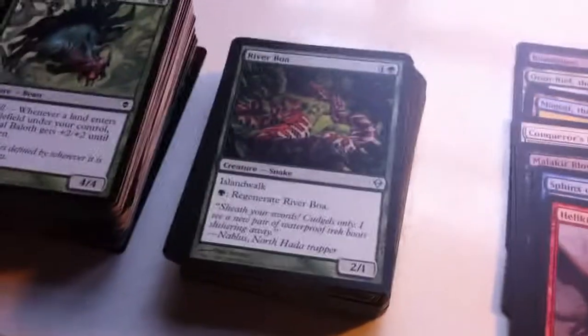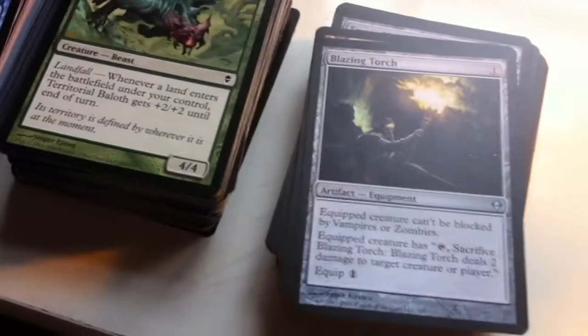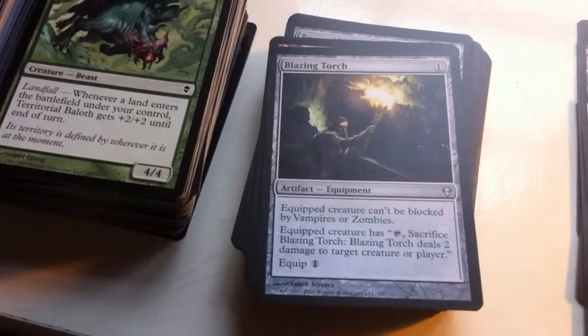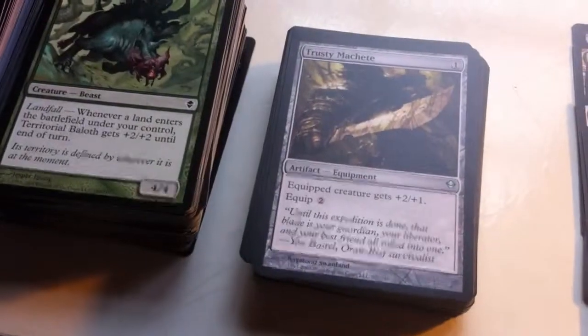Now looking at the uncommons, we have River Boa. Ever since Visions, this has been a very well-liked creature. Blazing Torch — the equipped creature can't be blocked by vampires or zombies, and you can sacrifice it for some direct damage. Trusty Machete, another equipment.